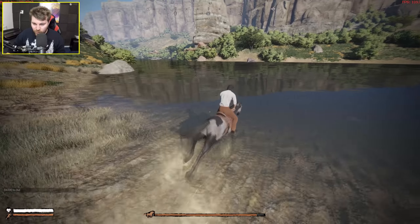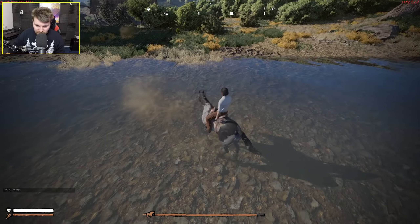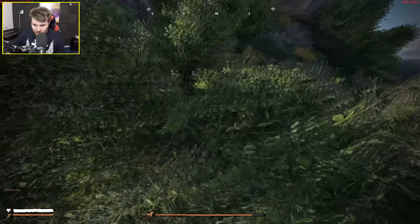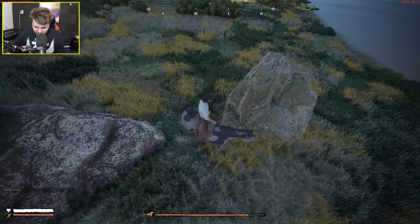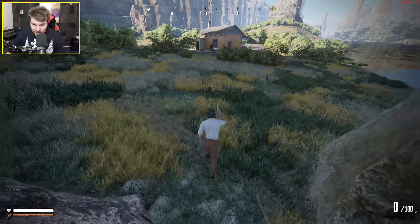I wonder what happens if I put my horse in the water. Nothing — the horse doesn't even know it's in water. The water looks nice but you can't interact with it. The horse is stuck again. It's a little bit buggy as you'd expect from an early access game.